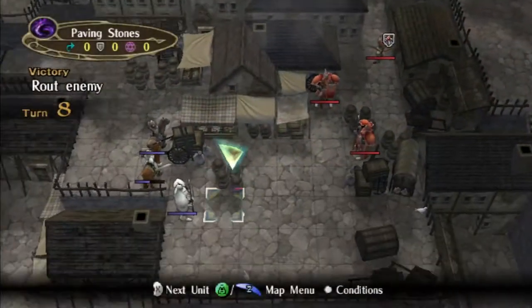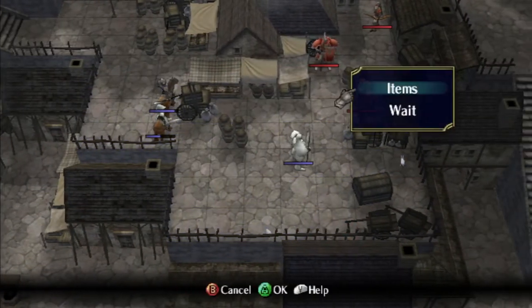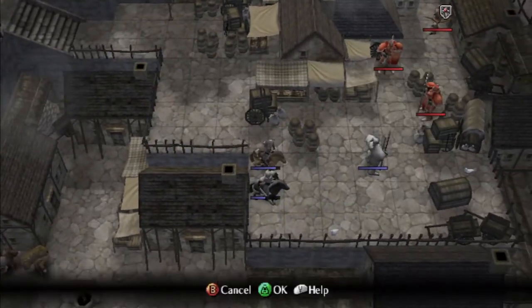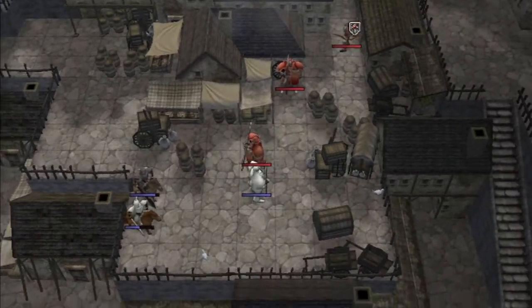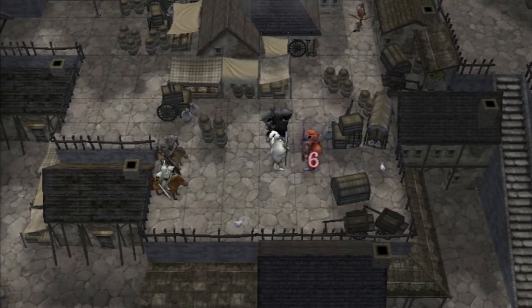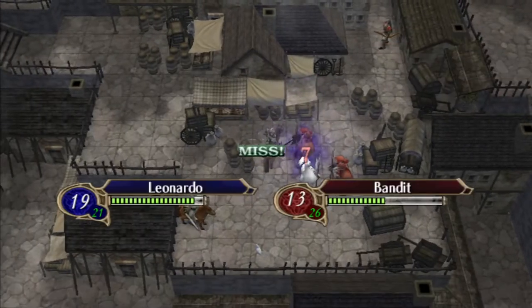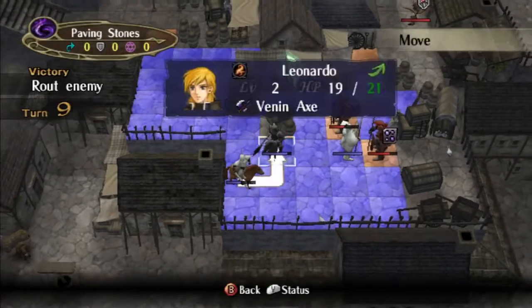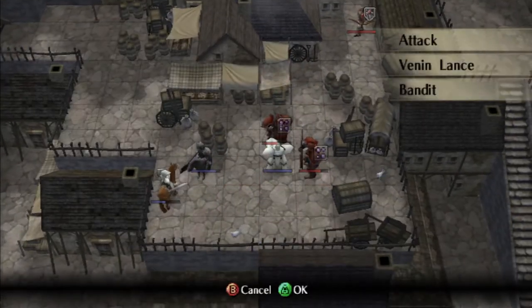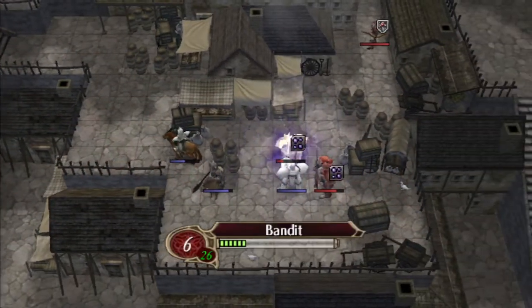This guy does 17 damage — not a lot, but it's not nothing. A couple of hits could take Soren out. Luckily I'm pretty sure we can abuse the movement range of the armored lances and just dance around them with our horses. The goal is to get the kill for Soren, but I don't think we can do that — he is very weak. Don't go after Leo, don't go after 12 for sure.